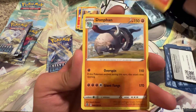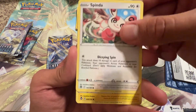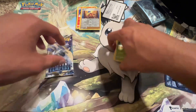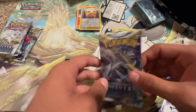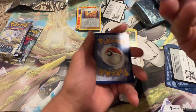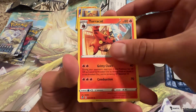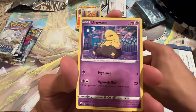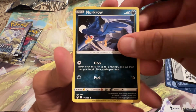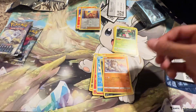I want to get as many booster boxes as I can because I want to collect one and use one. I think Crown Zenith is gonna be a very big set. Sorry about the dog — he just wants to play. Comment down below: what's your preferred pet, and if you could have a Pokémon in real life, who would it be?